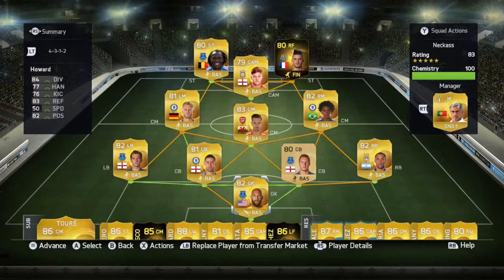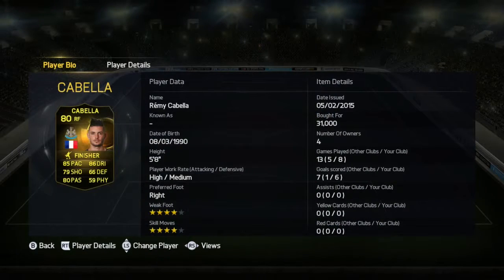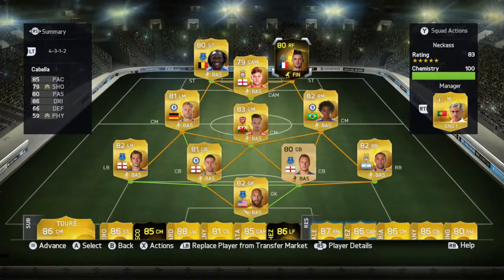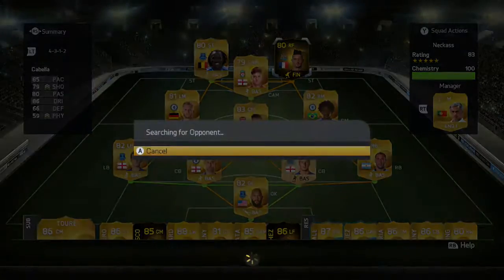What is up guys, it is Frosty. Today we are playing with in-form Remy Cabela. We're playing with him at right forward instead of right mid because we want to get some go-lassos with him. So instead of just doing your typical post-com, I am just going to be jumping into a game or two and showing you guys how he plays, and then I'll tell you if he is worth the 31,000 coins that I purchased him for. He has 4-star weak foot, 4-star skill moves, and his stats look pretty good. Let's just jump into this round of 16 game in the Champions Tournament.